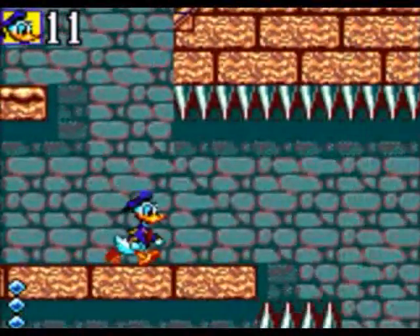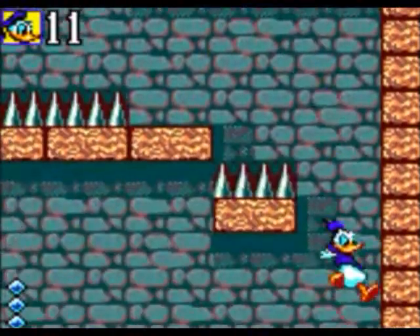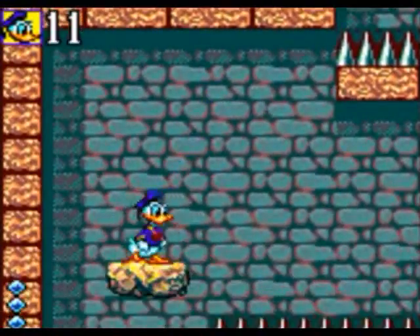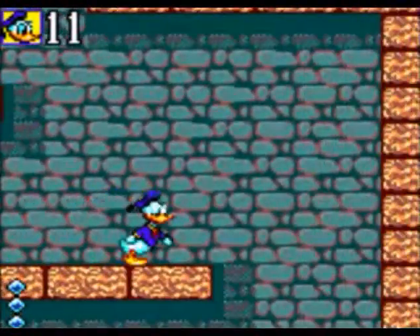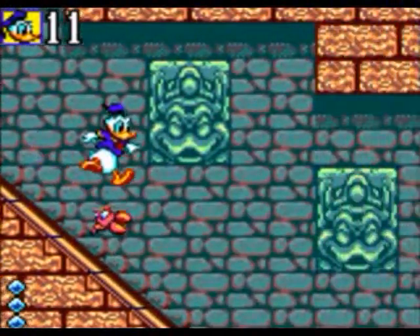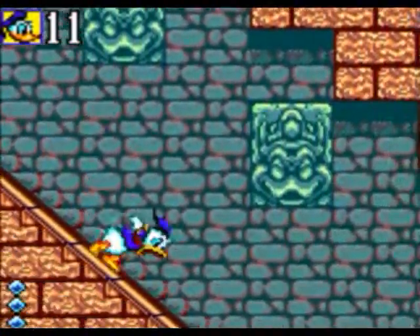Spikes will come up from the left, so just avoid them by running to the right. Quickly jump on these platforms before they disappear and put you in the spikes. Run to the right and then fall off before the spikes come - and then you're taken there. Don't bother jumping on these enemies - sliding down will kill them just fine.